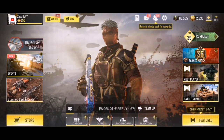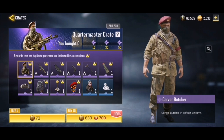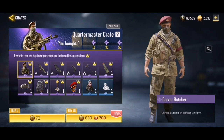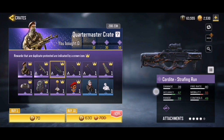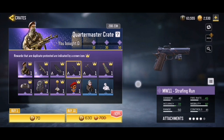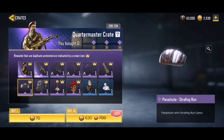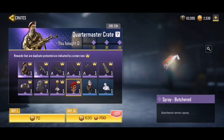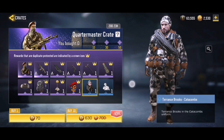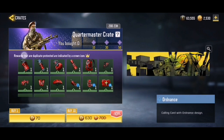Here we go, time to open up that brand new Quartermaster crate. We have a bunch of epics in this crate. First we have Carver Butcher from Call of Duty World War 2, the AK-117 Armor Plated, the Cordite Strafing Run — that animation looks like shooting stars or meteors. We've got the same Strafing Run on the MW11, an axe, a trip mine, a parachute, a backpack, and a charm called Eagle Eye. We've also got the spray Butchered, the Chance Brooks Catacomb, and the Doing Work emote.